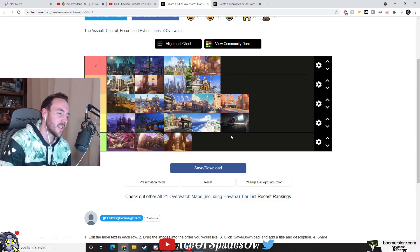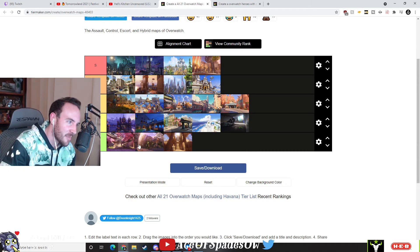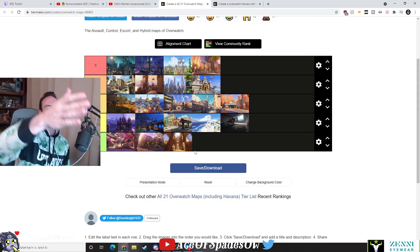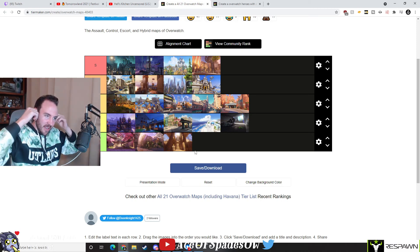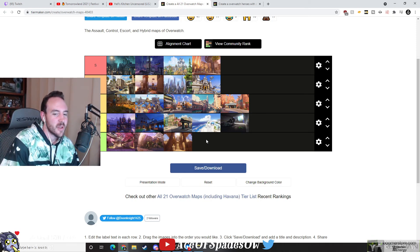I've never actually played any of the deathmatch maps or the new ones — I have no idea what they even look like. You should make a trash tier especially for Paris. Yeah, if it could be at the bottom, Paris would be worse than both of these. These other two CPs are actually doable — you can get through different choke points. Paris was so bad, you knew they could only go through like a tiny little choke point the size of an ant. And then you just got destroyed, because you just spam that one little choke point. Horizon — I actually didn't mind it because there are a bunch of areas you could go.